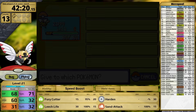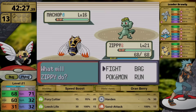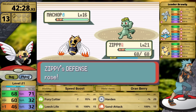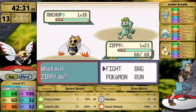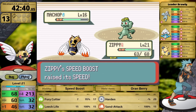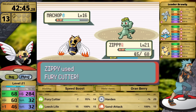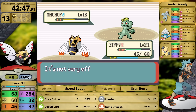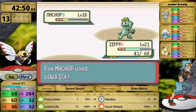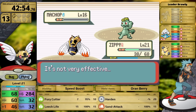My current moveset of Fury Cutter and Leech Life for damage, and Harden and Sand Attack for setup, is what I have against Brawly. Since the Bug-type and Flying-type both resist Fighting-type moves and Brawly has no type coverage, it's safe to fight him. My strategy is simple: set up Harden once so he does very little damage, then stack Fury Cutter to knock out his Pokemon. The Machop uses Seismic Toss, which bypasses my defense setup, and Brawly's lead likes Bulk Up — setting up makes Fury Cutter do even less. Eventually he uses a Super Potion but Fury Cutter keeps hitting, taking down his lead, then I one-shot Meditite and finish with Makuhita.